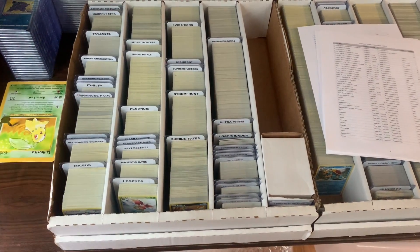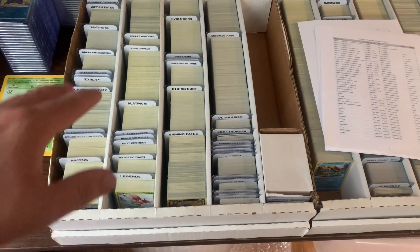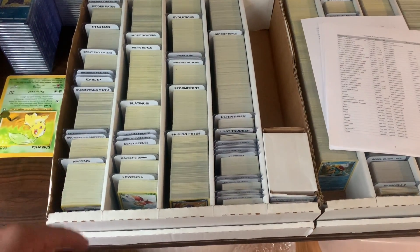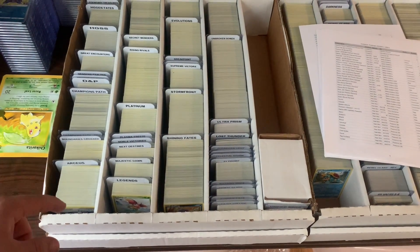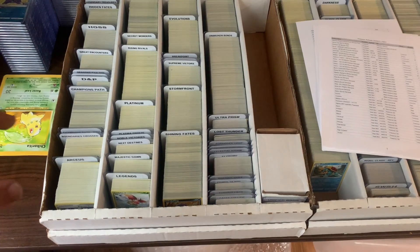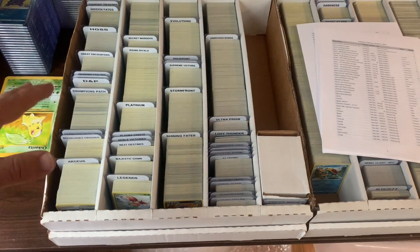For example, we have Arceus, Boundaries, Cost, Champion's Path, Diamond and Pearl. So it's not by era — it's just alphabetically by set. And then within the set, so Arceus, all of the cards are alphabetical as well, just no matter the rarity, everything's just alphabetical.